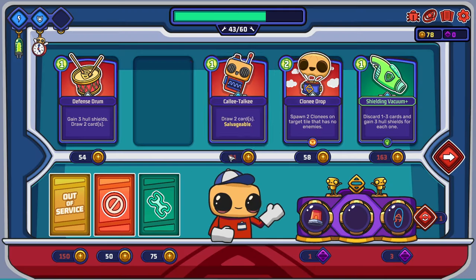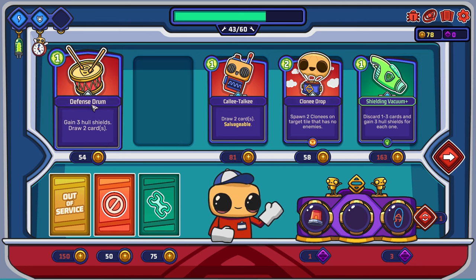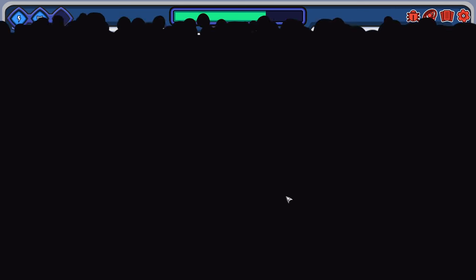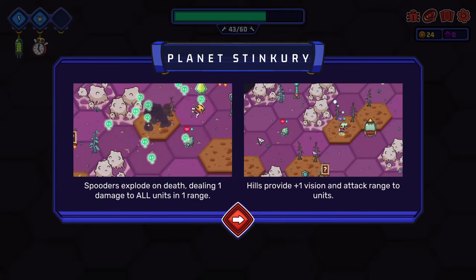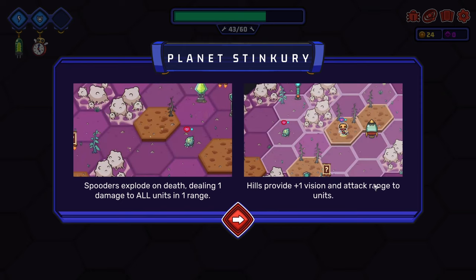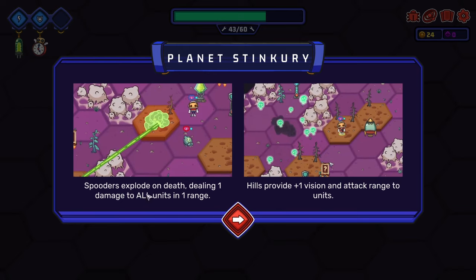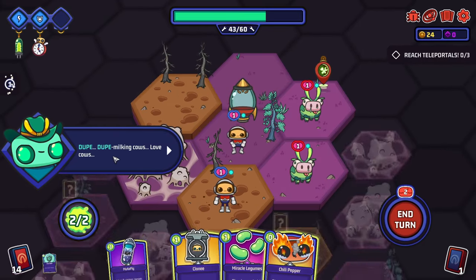Our next planet is Planet Stinkuri, which has exploding spooders and poopy hills. Spooders explode on death dealing one damage to all units in range. The poopy hills give plus one vision and attack range to units — so actually the poopy hills are good! We want to stand atop the poopy hills so we can shoot the spooders from extra range and avoid the explosion. We also see dupe milking cows. Our mission: reach three teleportals, nought out of three. Slightly different objective this time.